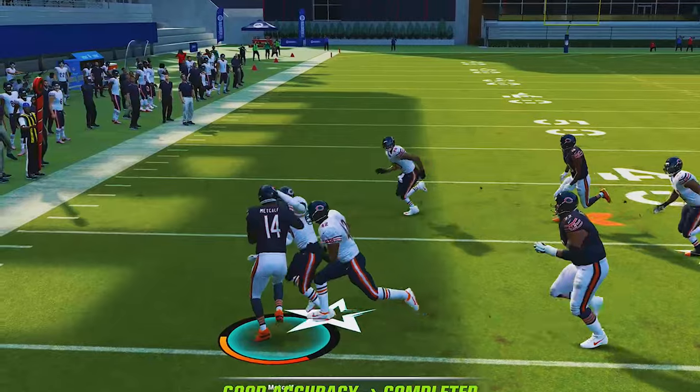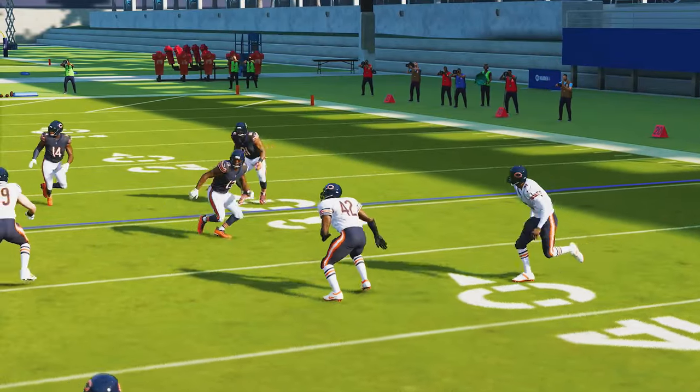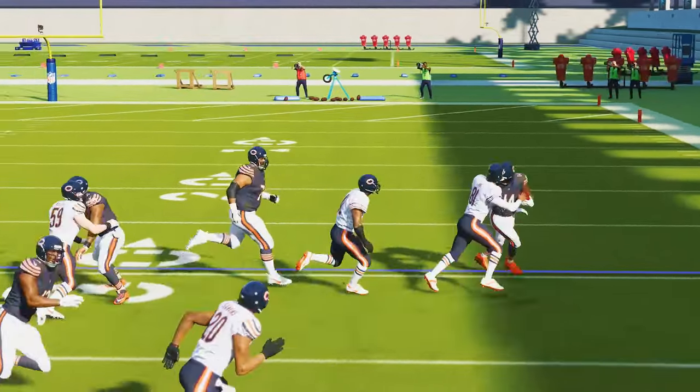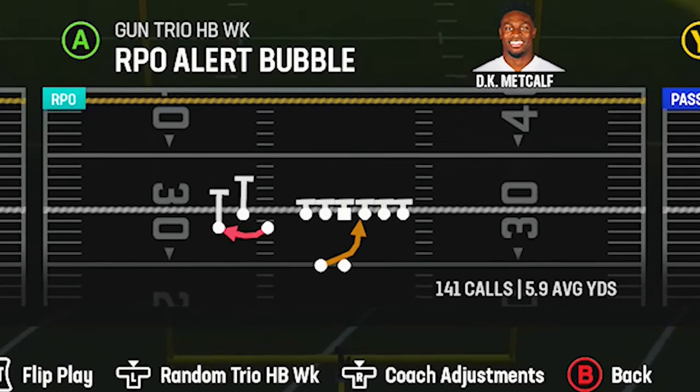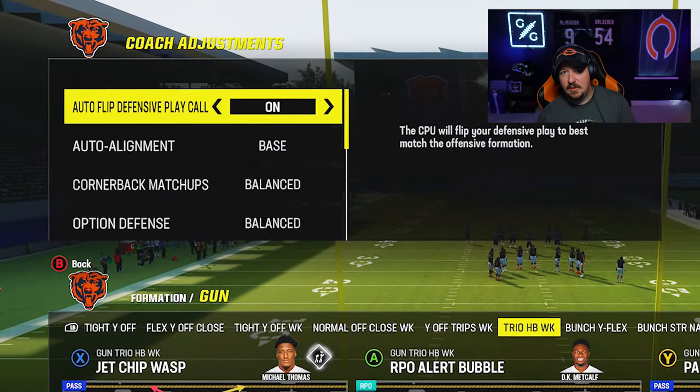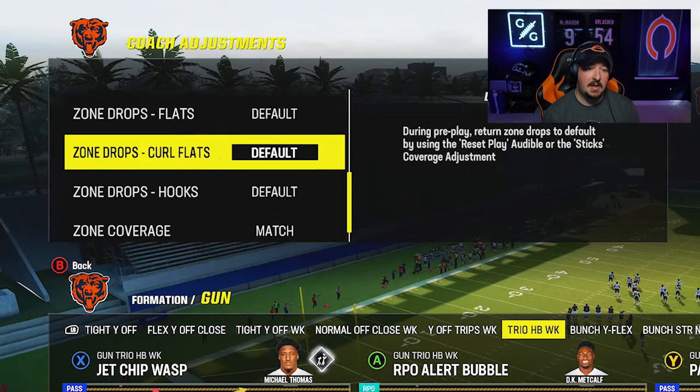This tip here today is going to help you guys with countering those plays, because I'm going to give you a few adjustments that you can use specifically with your slot defender and some adjustments that will help make a little bit more sense with the outside corner. Let's go straight into the gun trio halfback week RPO alert bubble — one of the harder RPOs to defend in the game. Some players will tell you set your zone drops to zero, but your alignment matters more than anything on this tip.